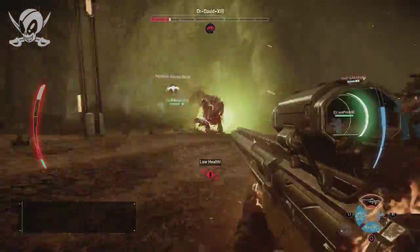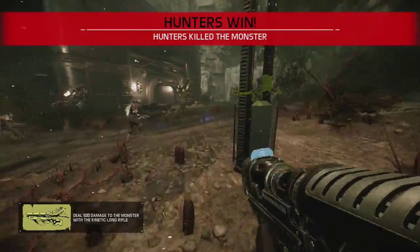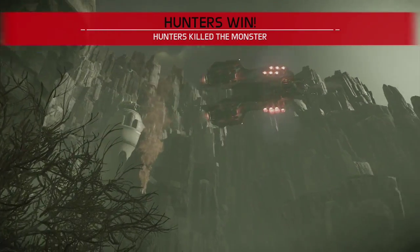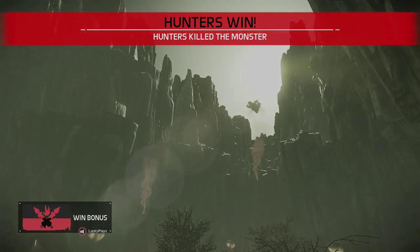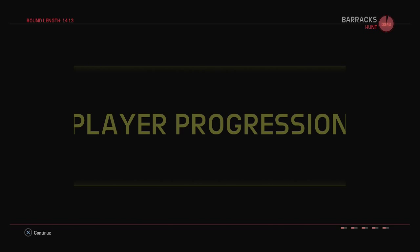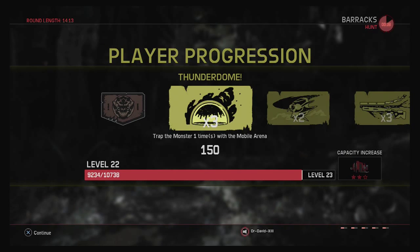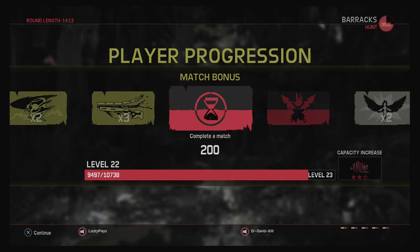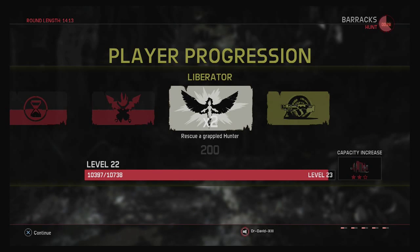I really hope you enjoyed it. I covered as much stuff as I could possibly fit into this video about trappers — what to do as a trapper, as Crow. Another tip: the key is to be constantly swapping between your stasis gun, your kinetic rifle, and then throwing Gobi in there. I think that's your best dome strategy. You have to track the monster in the early game, and in the end game, you can use Gobi to great effect to stay on top of the monster and harass it.